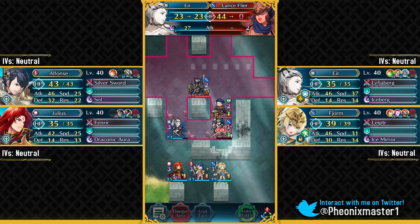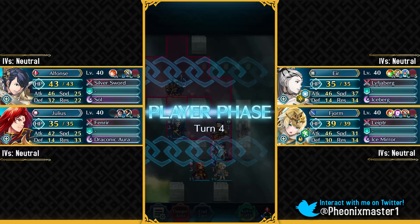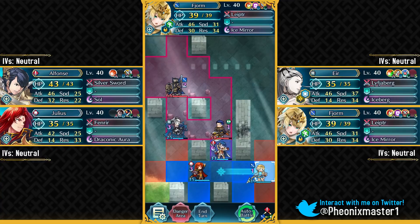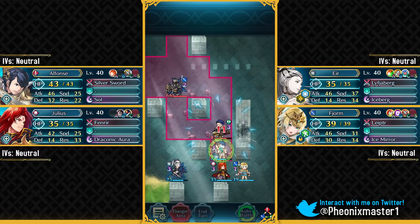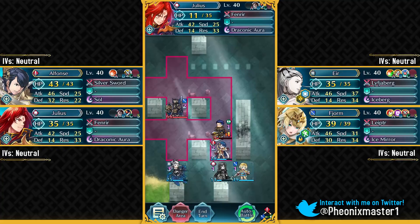We can just go ahead and take out this Lance Flyer pretty easily. Get that defense debuff on Hector, and have Alphonse just take these hits. He does have Bullfighter but because he's got Pavis, it's actually not really that big of a deal — he's not all that threatening with Pavis. So now we can easily just attack Hector with Julius to weaken him, and then just take him out with Alphonse, and that's gonna be your quest.